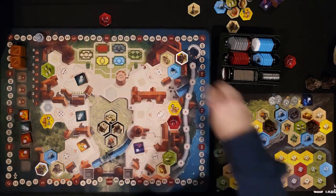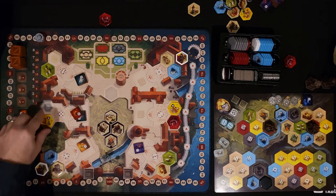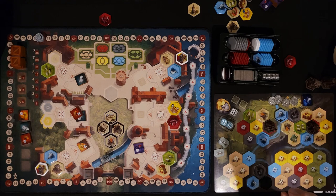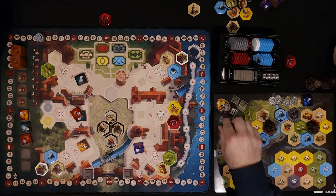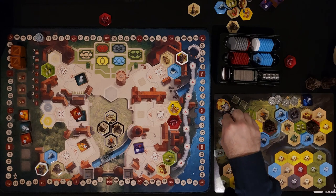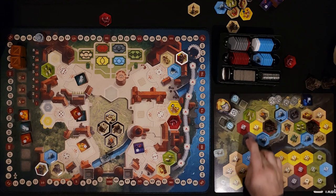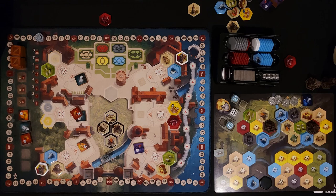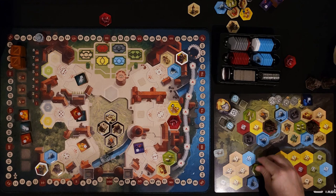We got two sixes and a five — why do we keep rolling so many sixes? I'm glad I got that mine when I did because it would have gone away just then. I'm going to make a six into a five by spending a worker so I can place the mine. For the other six, I'll grab some sheep — that's about all I can do in the moment.